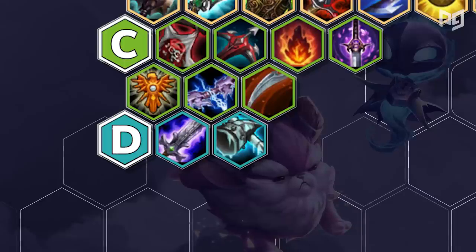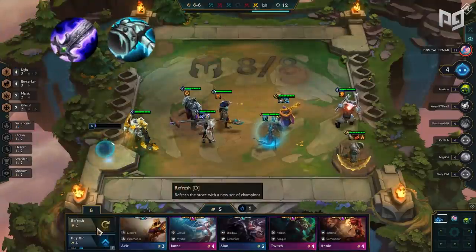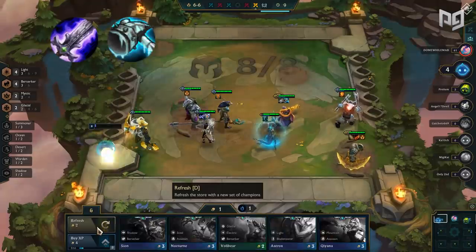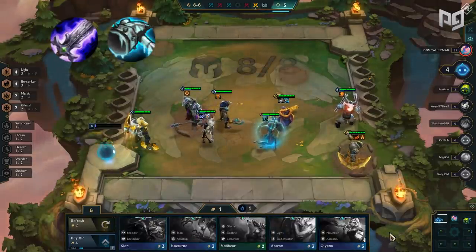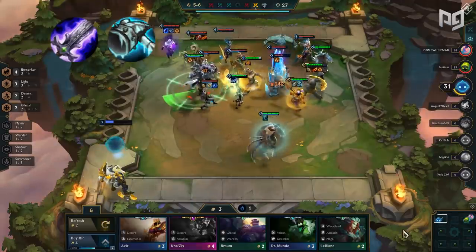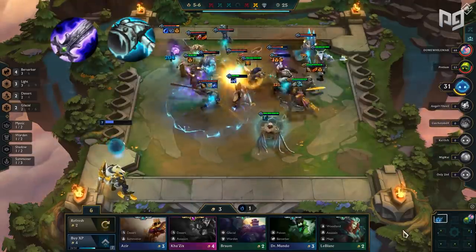For the final part of our list, we have D-tier items: Blade of the Ruined King and Frozen Mallet. Both are spatula items that are simply not worth it. Blade of the Ruined King is difficult to fit with Rangers and Berserkers and doesn't provide a strong enough benefit. Frozen Mallet is worse than Blade of the Ruined King, providing an extremely underwhelming synergy.